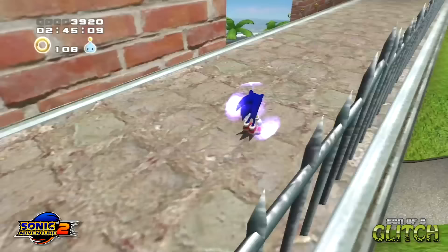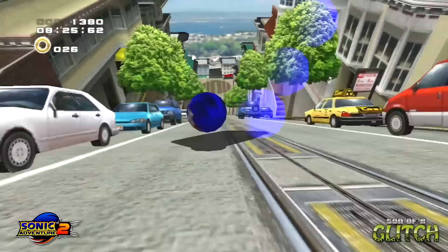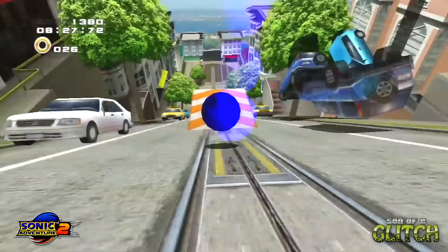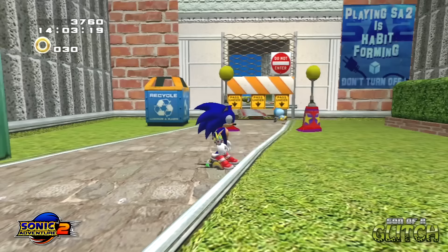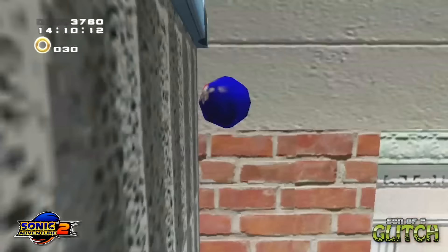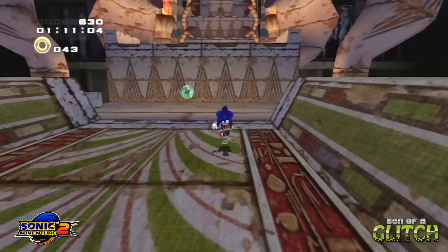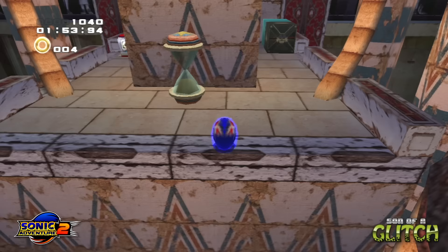Sonic Adventure 2. Sonic is known for rolling around at the speed of sound, but he can also bounce pretty high too. This first glitch is called the super bounce and it's an exploit of the bounce bracelet you obtain in the pyramid cave stage. It's performed by spin dashing at a wall, and on the approach towards the wall, press the jump button and then the action button immediately after. Sonic's acceleration from the spin dash is maintained in vertical movement, and the faster you hit the wall from the dash, the higher the bounce.